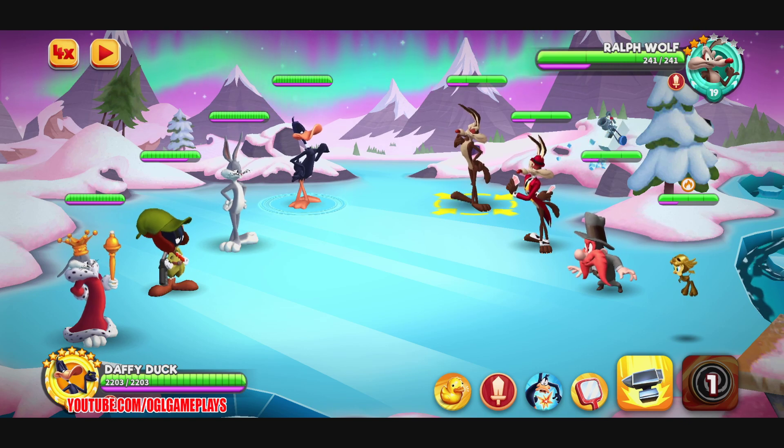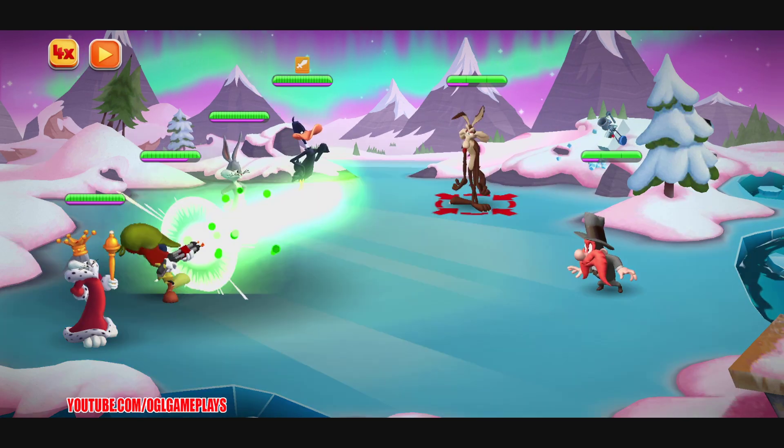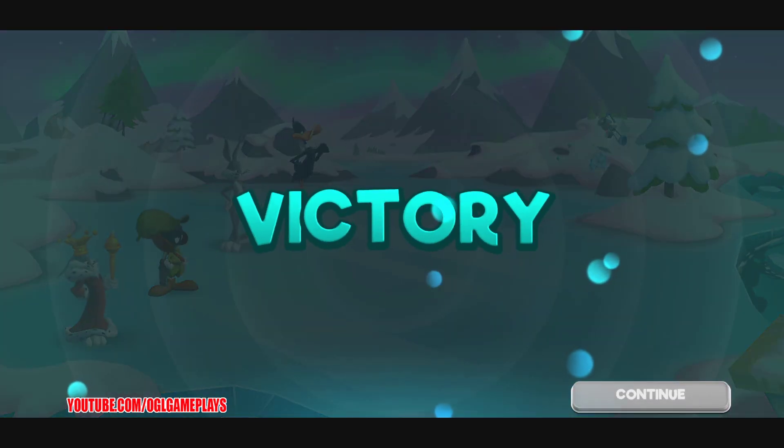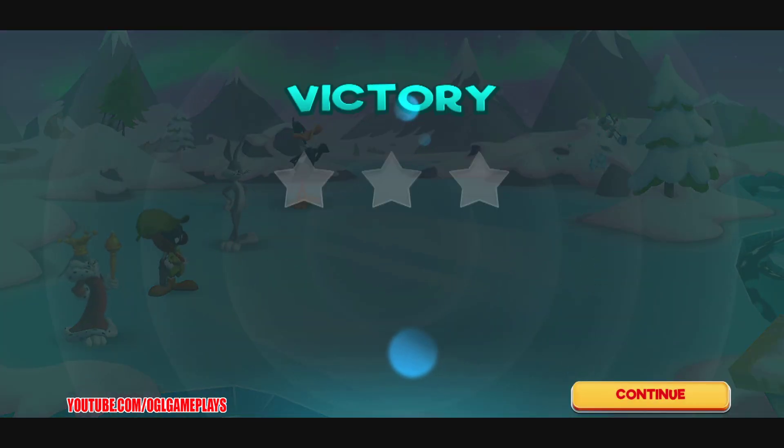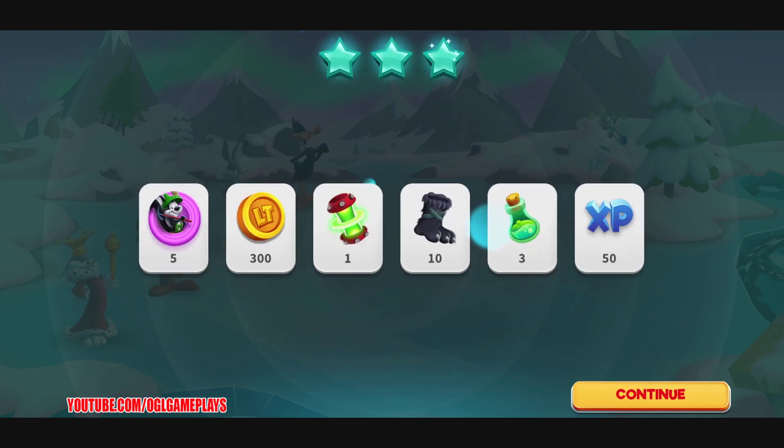The feature event toons are: Speed Skater Coyote, Winter Bugs, Tourist Daffy, Holiday Bugs Bunny, Hugo, Monty Elmer, Yodel Le Pew, and Huntsman Porky. It seems they are exclusive to the summit region, which is bad for me because my summit region toons are really weak.